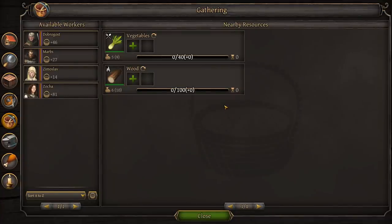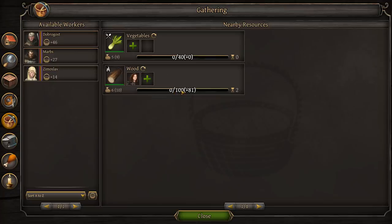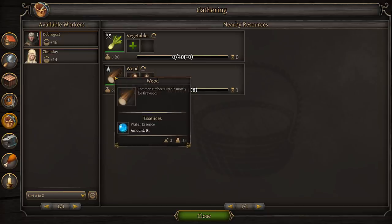When we set up a camp, we get a chance to harvest any resources that are directly adjacent to us. In order to do that, we need to assign people to that job. We can see what their skill is in that particular area. When I click the plus, it will assign the most skilled person first. We're going to need a lot of wood early on, so we'll assign our most skilled people here. With 81 out of 100, it would take two turns; assigning Marbs gives us 108, meaning we'll get wood every turn. We can assign the other two to gathering vegetables.